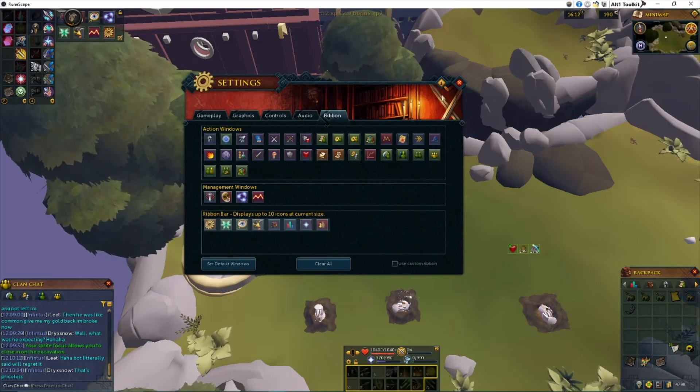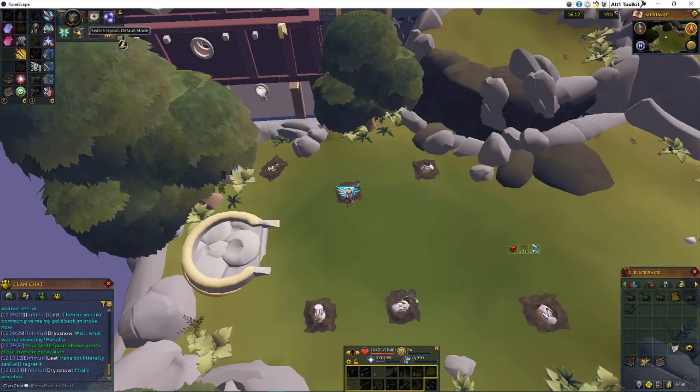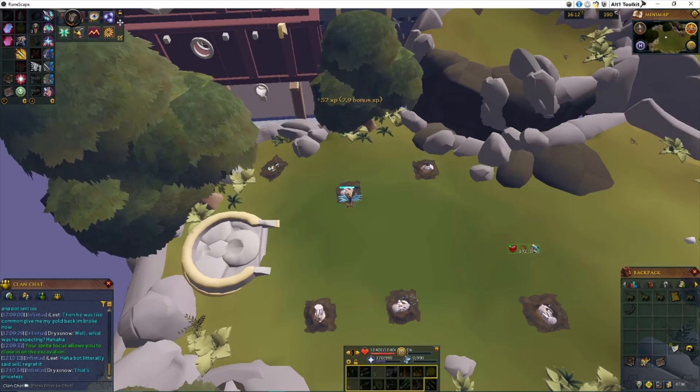That's the basic ribbon bar. It's super simple. Basically, if you want to have your Yak Track, your quests, or random things that matter to you, throw them in there. Anything you don't want, take them out and you're all set. Drag, drop, exit, done. Whenever you're done, hit this little edit button and you can cycle through the ones you have selected and the ones that RuneScape has as a preset.